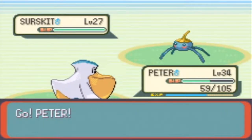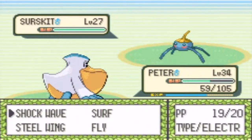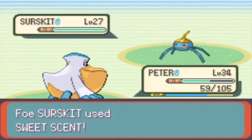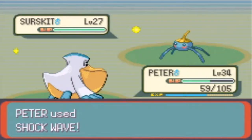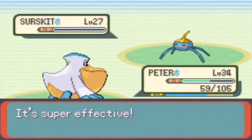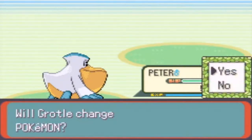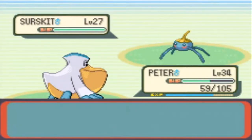It's best to go with either electric type or flying type with this Pokemon because it's a water-bug type. I'll go for Shockwave — I don't want to do two turns with Fly because I'm kind of lazy. The Shockwave hits as it should, it's super effective, and it faints the Surskit. I think he has two more of these.